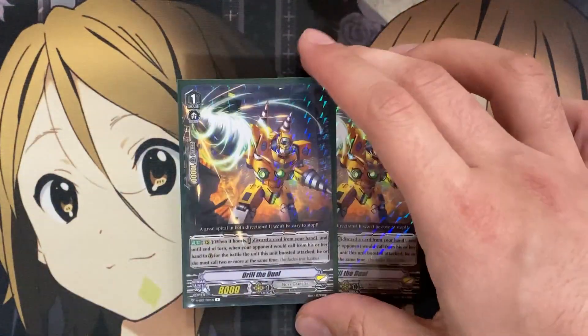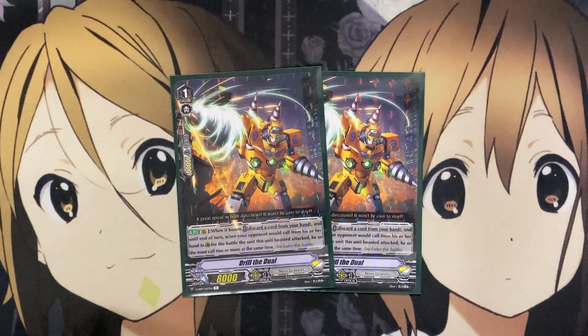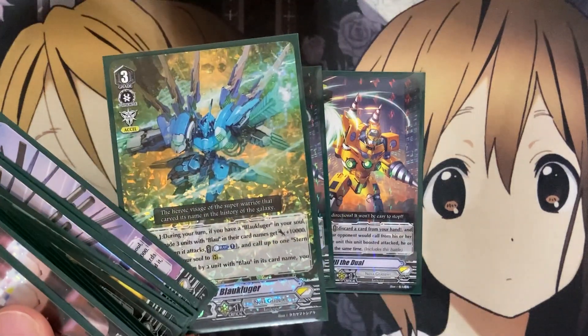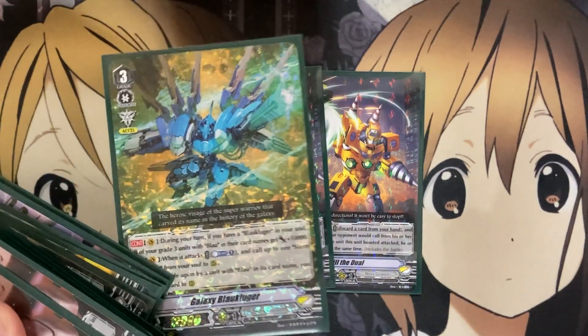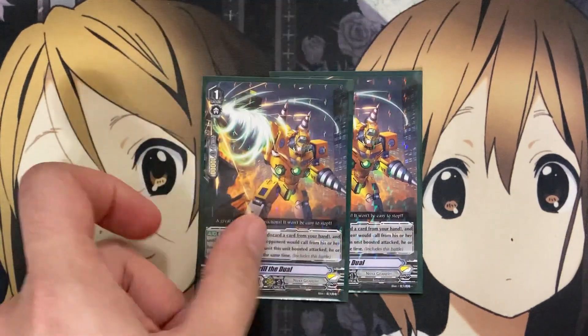Lastly for the grade 1s, I just run 2 Drill the Duel. If it boosts, you discard a card from your hand — until the end of this turn your opponent must call from their hand to Guard Circle on the battle that boosted attack, calling up to 2 cards at the same time. So it's pressure with all of your different units you're boosting with. We run Galaxy Blau Kluger for that setup and then rely on Drill the Duel for more of that pressure.